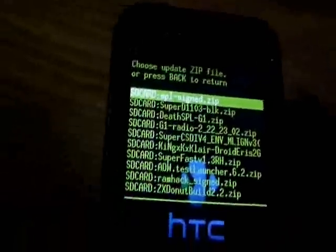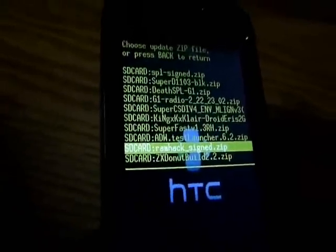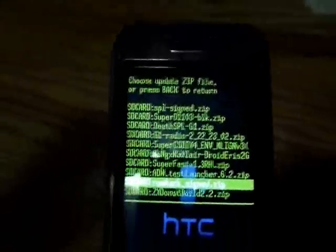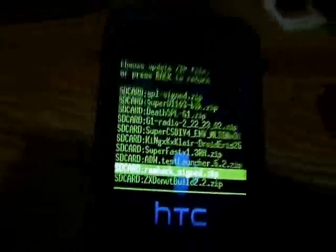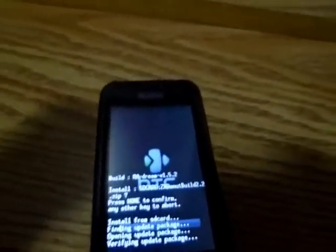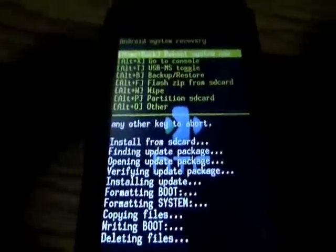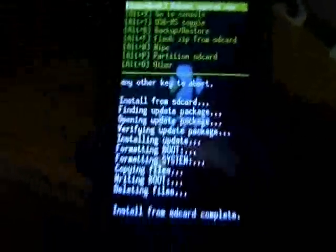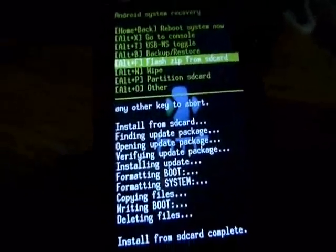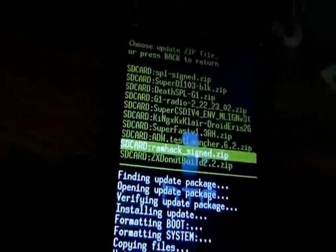If you guys want the 10 megabyte hack after flashing the Donut build, flash the RAM hack signed zip — you can find it in the description bar. Some people don't want it so you don't have to do it. When applying the RAM hack, don't wipe, just flash it. Press Home and wait for it to finish. Your phone should be partitioned to EXT4. Once you're done just reboot and you're ready.